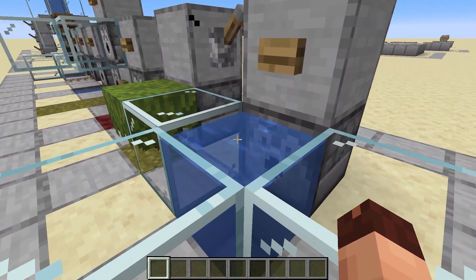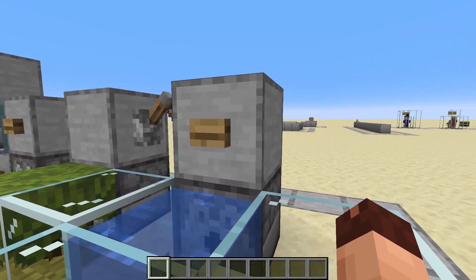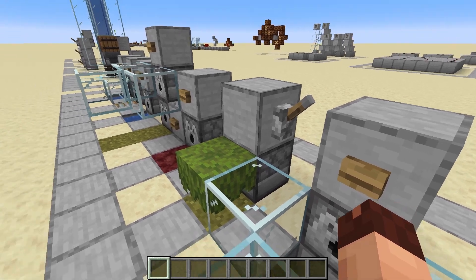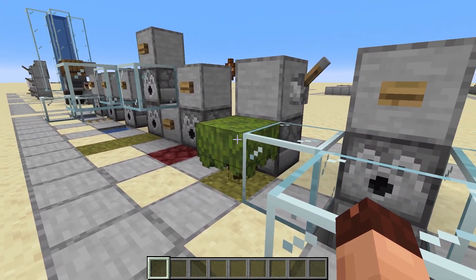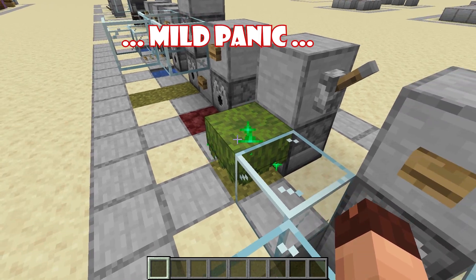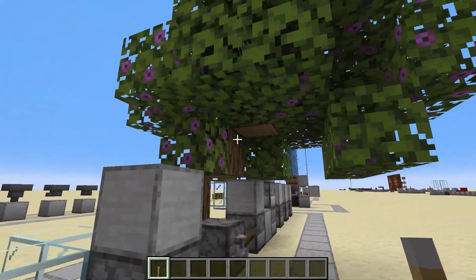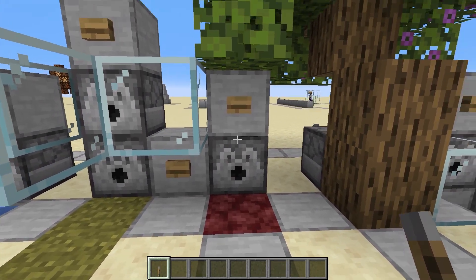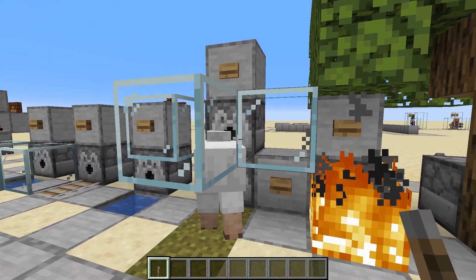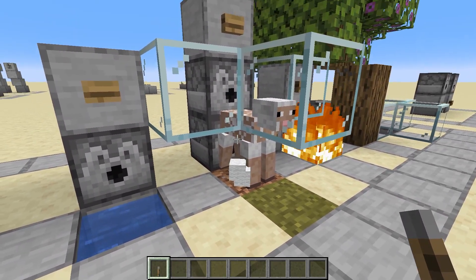We can place or remove water if we have a bucket of water in the dispenser — the first powering will put out the water and the second will pick it up. This also works for lava. We can also bone meal things: grass would grow flowers and tall grass, and a sapling or azalea will be bone mealed. We can also use a flint and steel to put out fire. The dispenser can also use spawn eggs, and can use shears to shear a sheep or to harvest honeycomb from a bee nest.